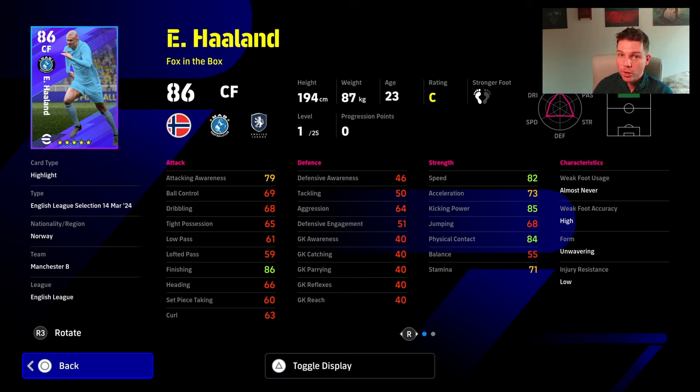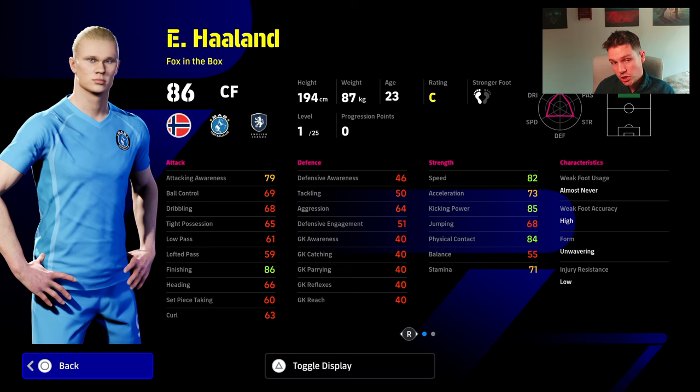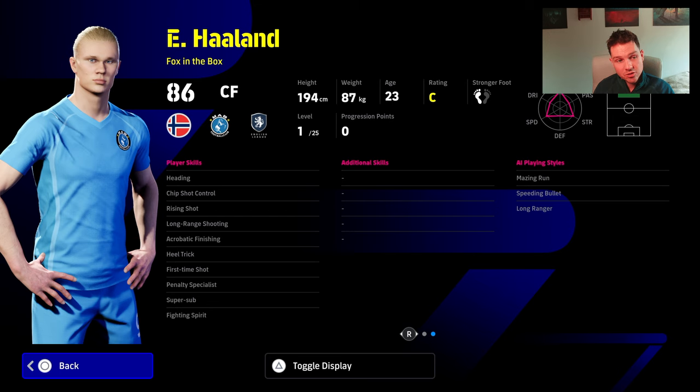Very quick review of Haaland. Same issue with every version of Haaland — his balance type possession means he can't run and gun. He's too slow and his ball control is too slow to be on the ball. Finishing is good, his speed is good and his skills are good. So he is a super sub, a very good impact player, and he's probably the best pick of them.